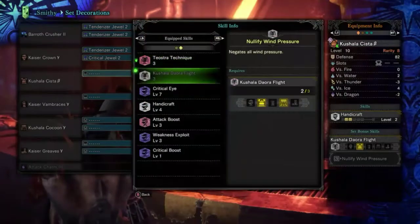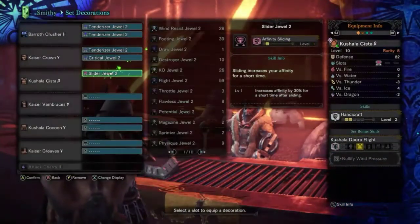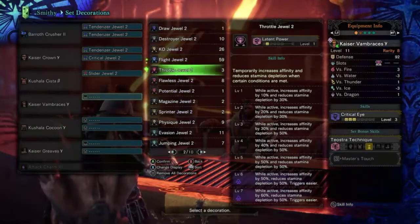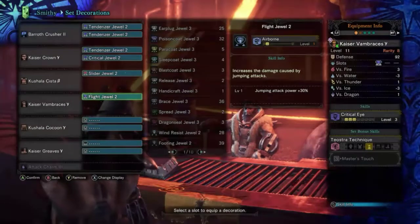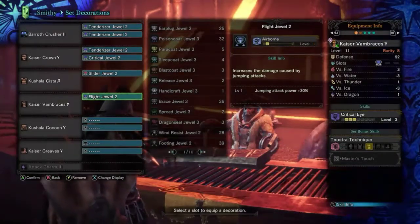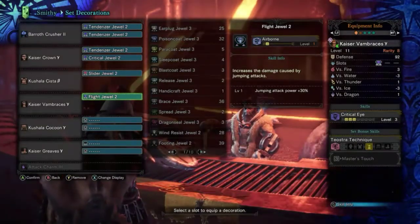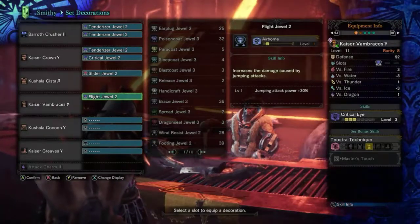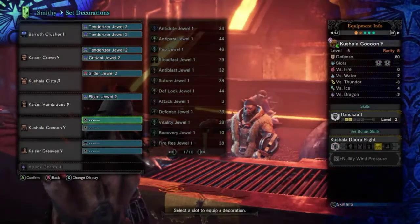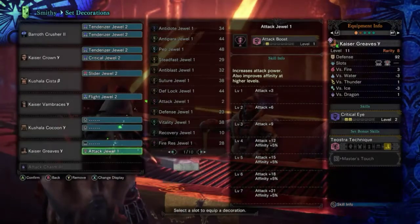I don't have any more Crit Boost jewels, so we're going to go with the next best thing and slot in Affinity Sliding. I also like to slip a Flight Jewel in there — Airborne. You'll notice the jumping attack power increased from 10% to 30%, which is insane. For hammer I always put that in because I like ledge-hopping, and that counts as an aerial attack — an extra 30% damage. Add Affinity Sliding and you're almost guaranteeing crits. We want one slot to be an Attack Jewel, which gives us Attack level 4 and an extra 5% affinity.